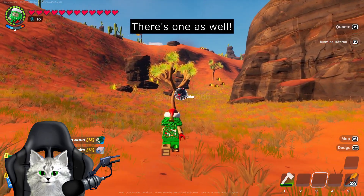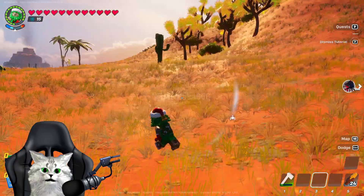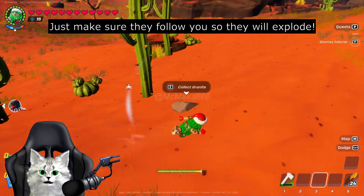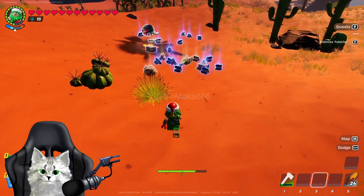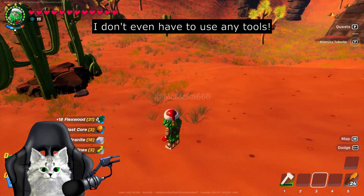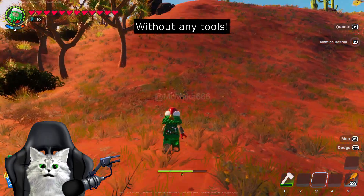There's one as well. Just make sure that they follow you so they will explode. Look how much flax wood — and I don't even have to use any tools. I already have 31. It's a very fast way to get flax wood very quickly and easily without any tools.